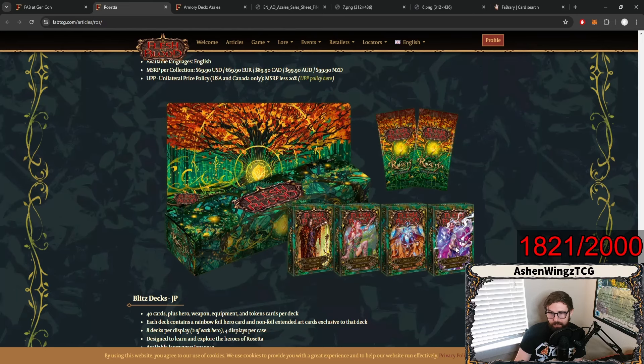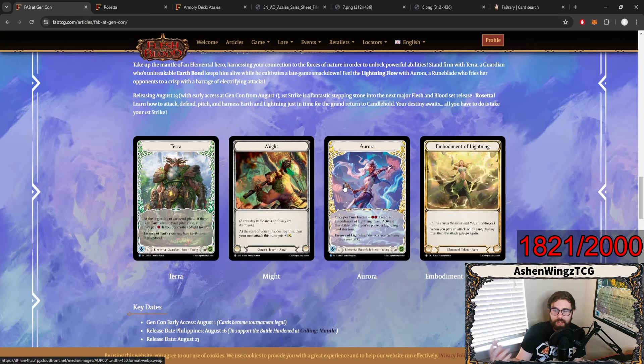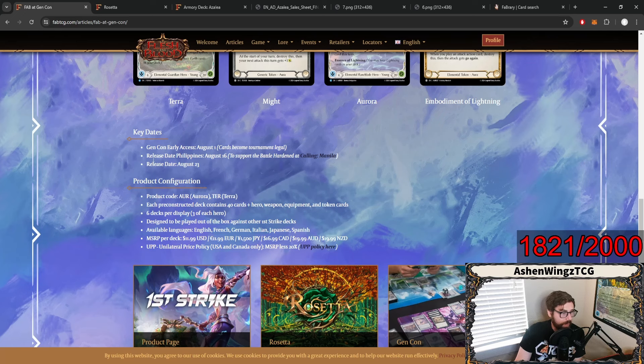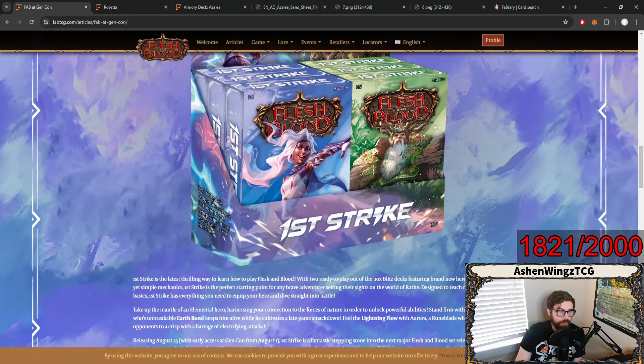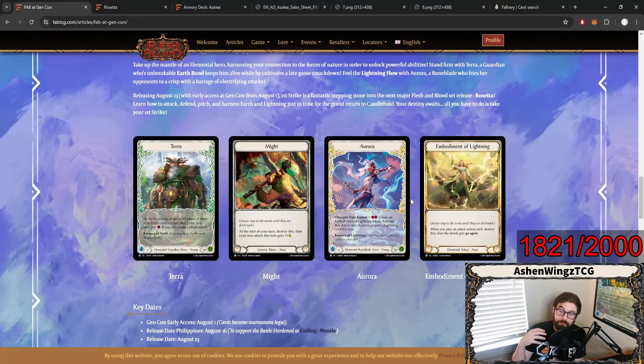But is this Aurora deck going to be different than this Aurora deck? Because if they contain the same cards, it's kind of a little bit of a miss. Each pre-constructed deck contains 40 cards, plus a hero, weapon, equipment, and token cards. So it's going to be set up almost exactly like a Blitz deck that you would already get. Its price point is even the same as those Blitz decks that are released. But it looks like what they're doing is moving their beginner-focused product from single Blitz decks — if you want the Blitz decks for the actual set, you have to buy the long box, whereas if you want Blitz decks to learn how to play the game, those will come individually at stores as these First Strike decks.